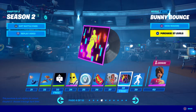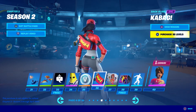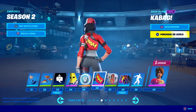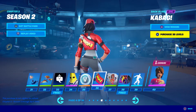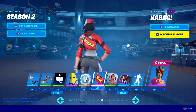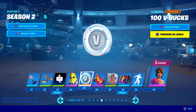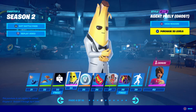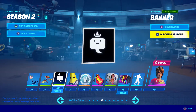Bunny Bounce dance, menu music — that's cool. Dynamite emoticon. The Kabag — the play on words in this battle pass is awesome. I like this back bling, I could use that on a lot of red skins. The 100 V-Bucks again. We have an Agent Peely Ghost — so for Agent Peely you're gonna get all versions no matter what, that's cool.